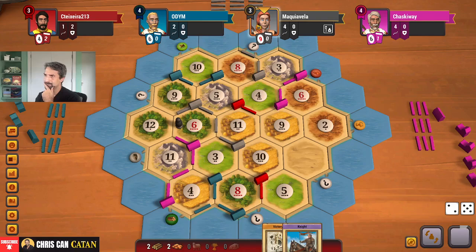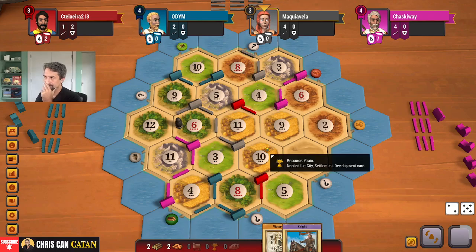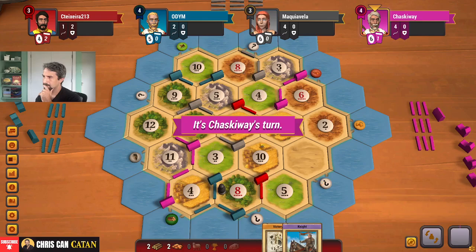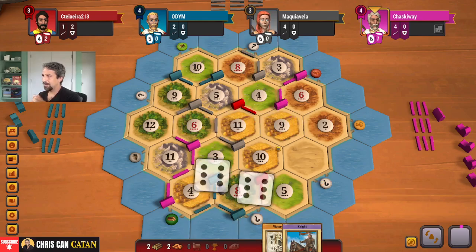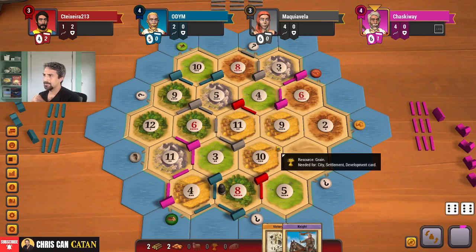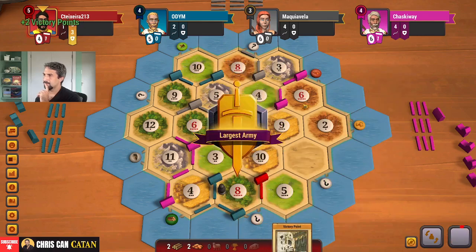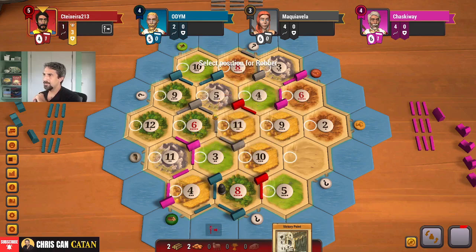They're losing half their cards. I think they're pretty threatening at this point. I think maybe the 9-10 is even better if we can get it. I'm going to hit pink again.